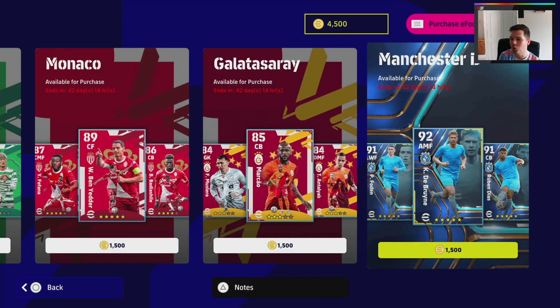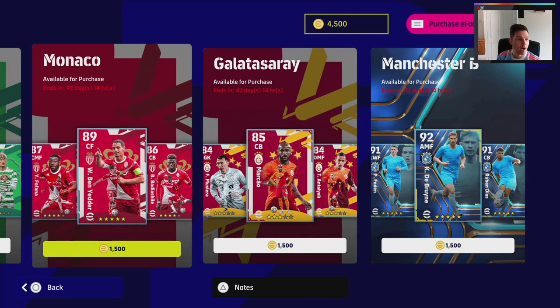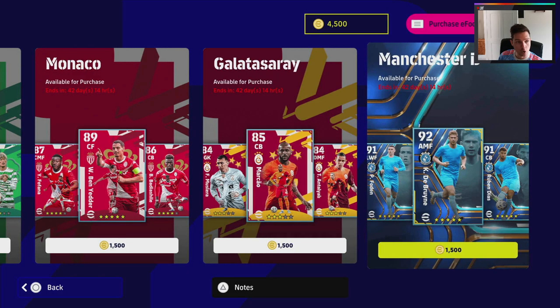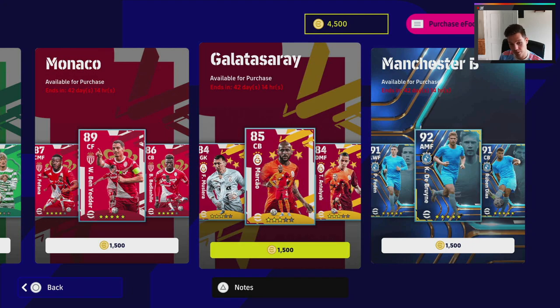What is the craic lads, we are back with another squad review. A lot of people have been asking me for the Manchester City pack. The remaining packs are Celtic, Roma, Monaco — who I think a lot of people are overlooking, they are a fantastic team, you just saw them win the eFootball Championship Pro — and Galatasaray, who also have some really nice players.